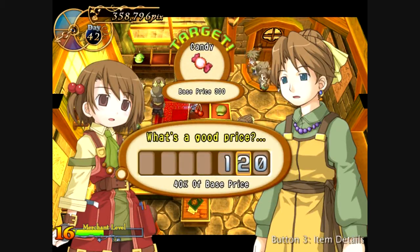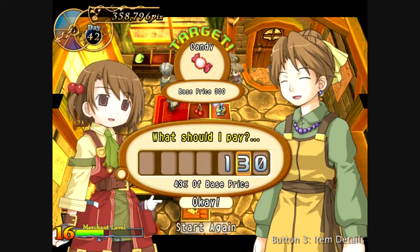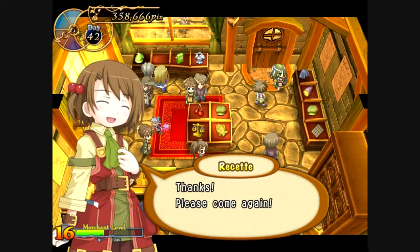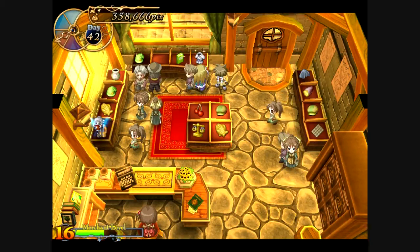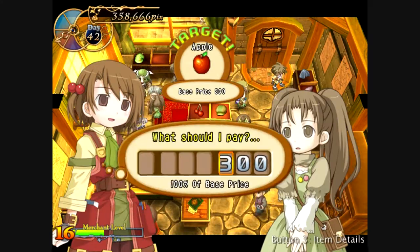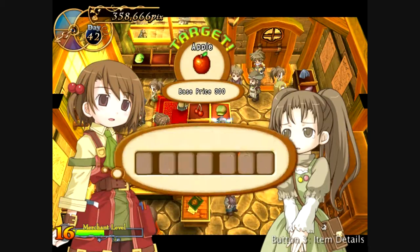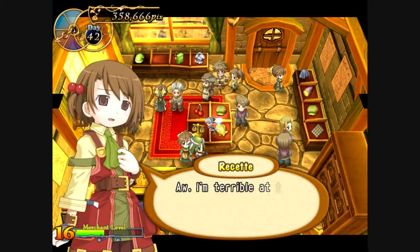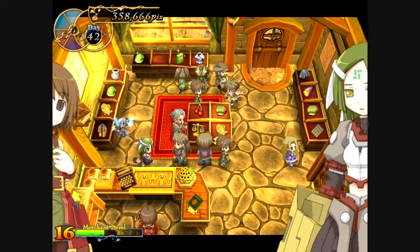We got another person selling something, and she wants a little more so I'll give her a little more. I managed to buy that piece of candy for 130 picks when the base price is 300. Then another person comes in selling something. I hate this little girl — she always wants more. That's what happens when you haggle badly: they walk out on you, and that's bad.